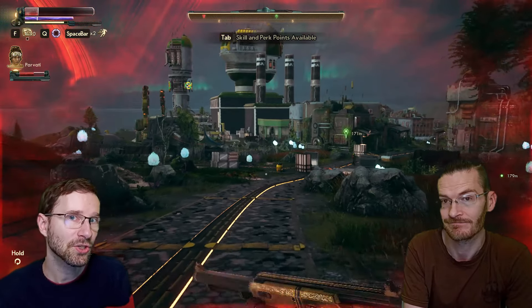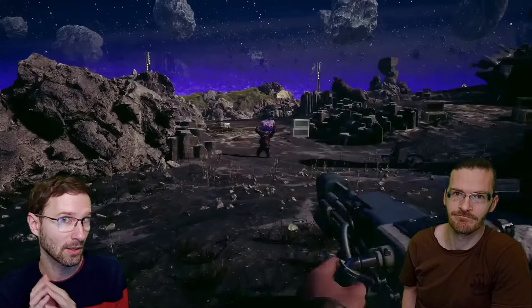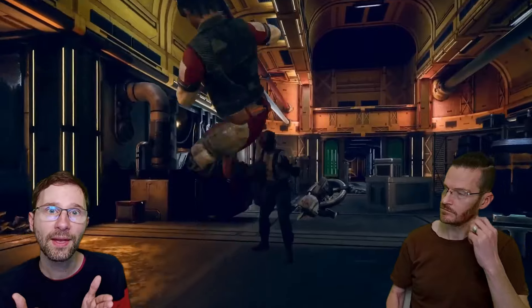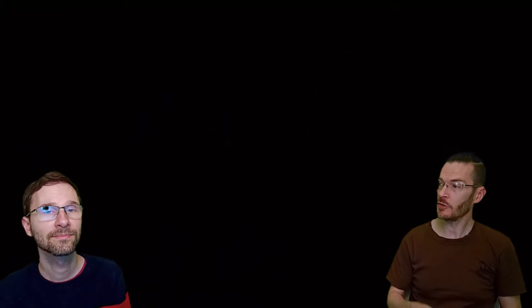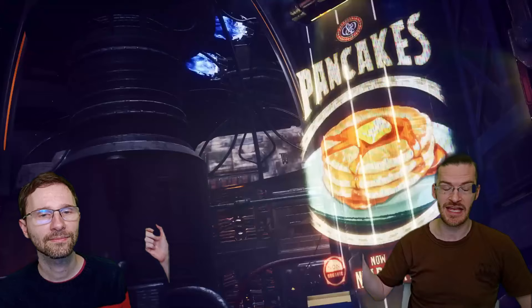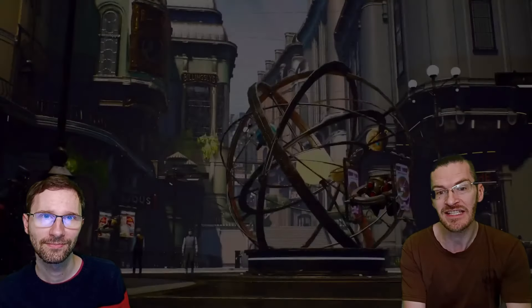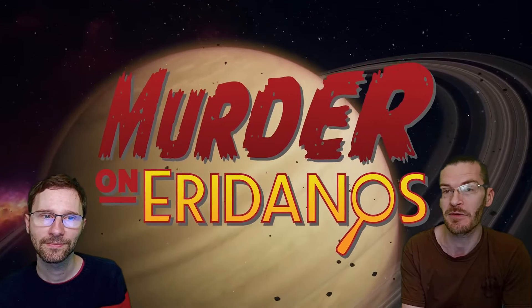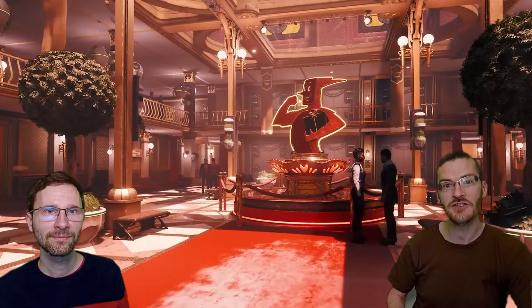If you do get into trouble and need to shoot your way out, there's a good variety of weapons and a slow-motion skill that is especially helpful for headshots. This Spacer's Choice Edition includes not only the base game with two big worlds and hundreds of NPCs to talk to or shoot, but also both DLCs — Peril on Gorgon and Murder on Eridanos — each taking about two hours to complete.